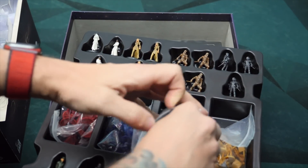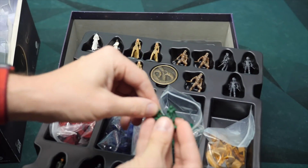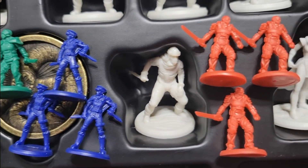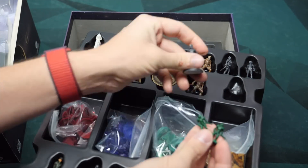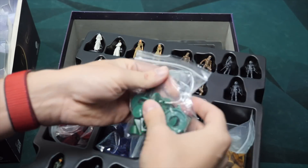Also, instead of having cubes for all of your guys that you put in the barracks, you're going to have warriors now that have swords and things like that. These very much match the player color for the Barony, so if you're picking green you'd probably pick those to match. You have these that you can put into combat, which makes it feel a little bit more thematic.